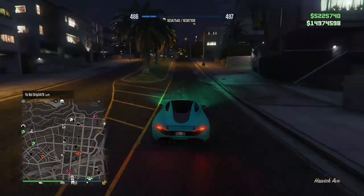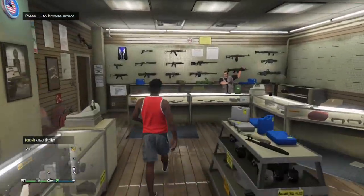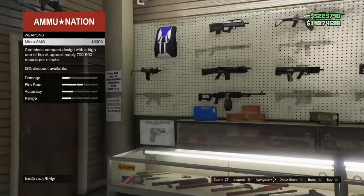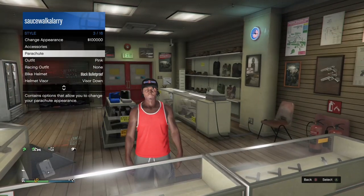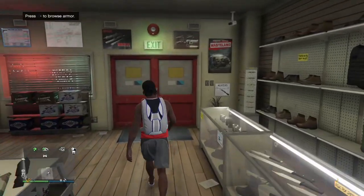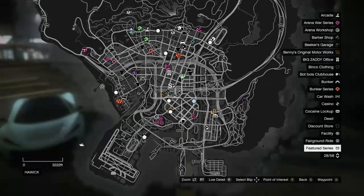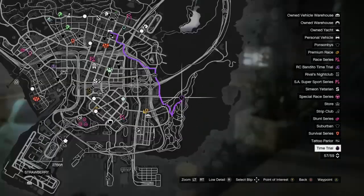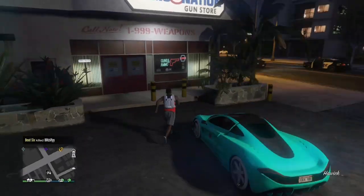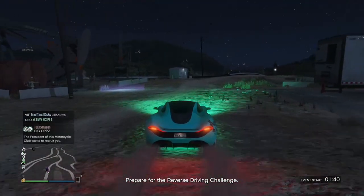Since I don't have a parachute, I'm going to the ammo store to buy one real quick. Once you've got your parachute and your forward-facing cap on your outfit, make sure you save it. Then make your way over to the time trial. The time trial might be in a different location for you since they change every week, so just open your map and make your way over to it.